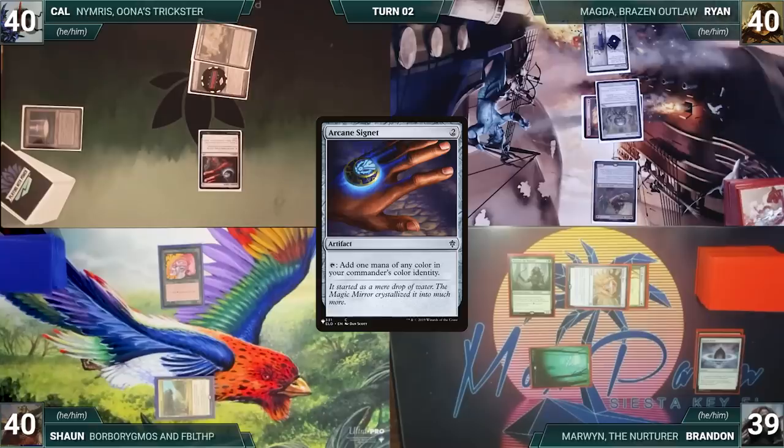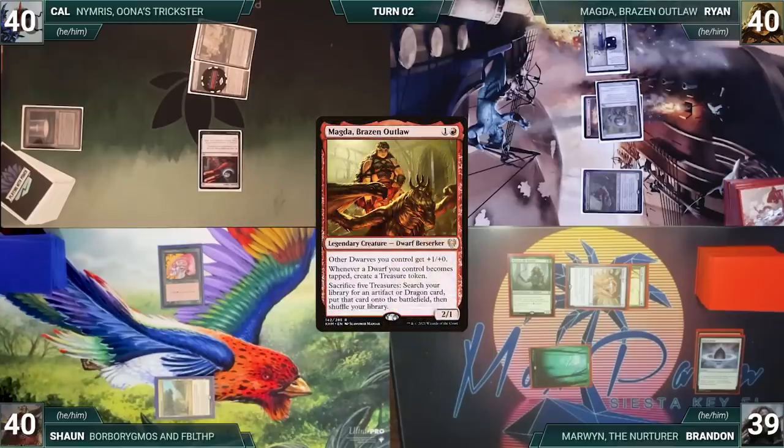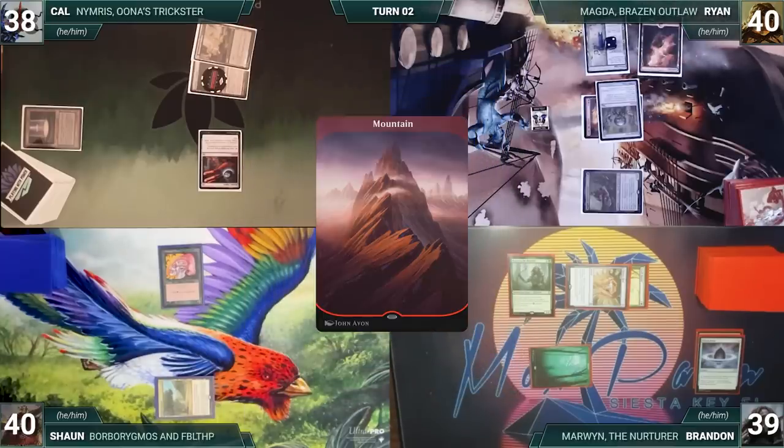Ryan draws and in his first main phase, Urza Saga gets another counter. He moves to combat and attacks Cal with Magda; Magda triggers and Ryan creates a Treasure. Cal takes the hit and in his second main phase Ryan plays a Mountain and passes. Brandon draws and his attack sets up the next explosive turn.